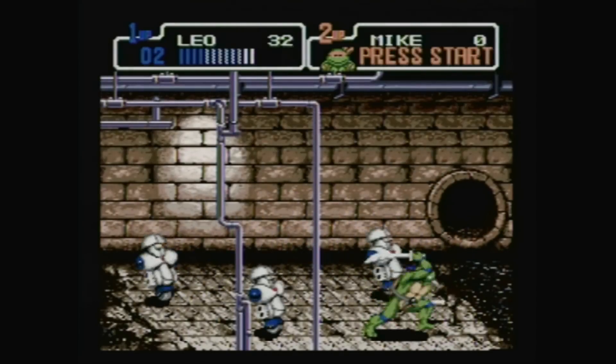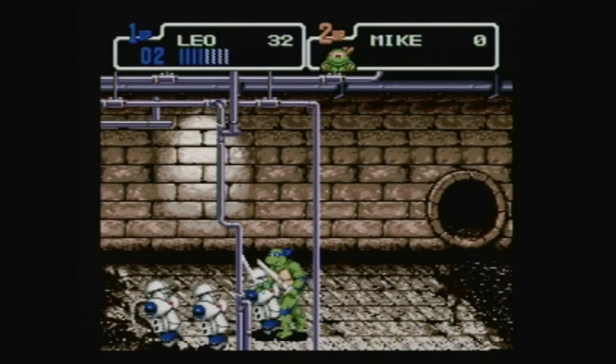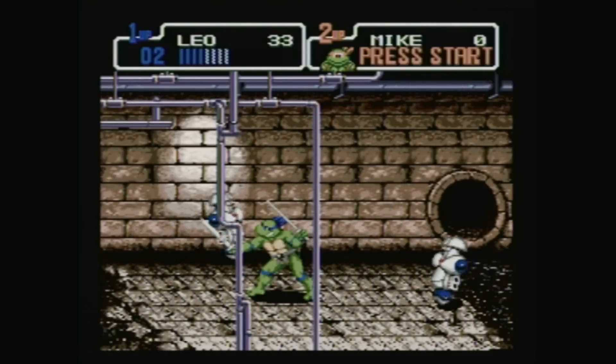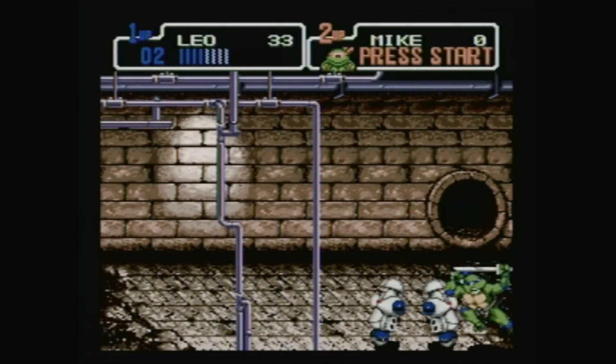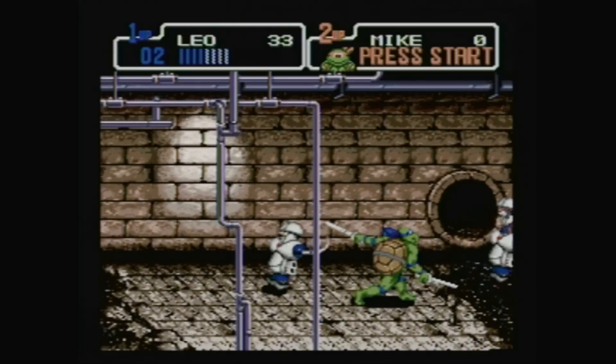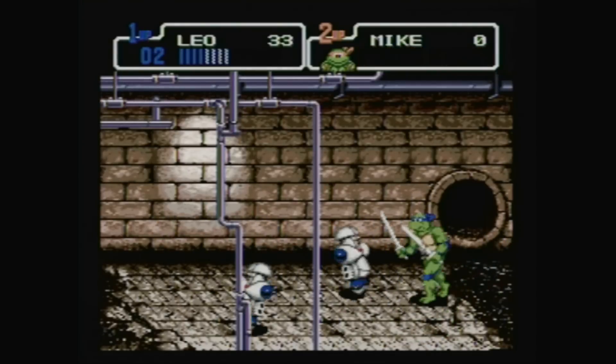These unicycle robot things can definitely do some serious damage if you're not careful. Whenever they stop, they're about to shoot a laser at you, or maybe use their electro lasso. So move up or down out of their way, and hit them once they start moving towards you again — you'll have no problem with them.